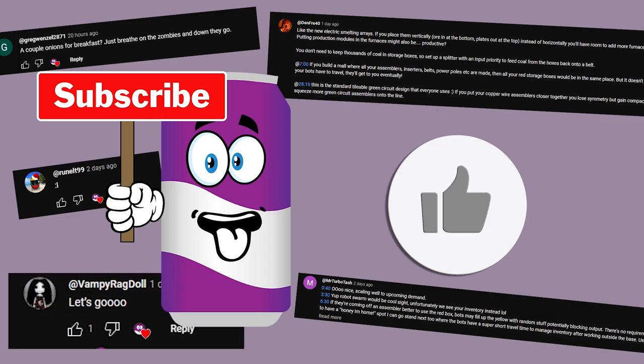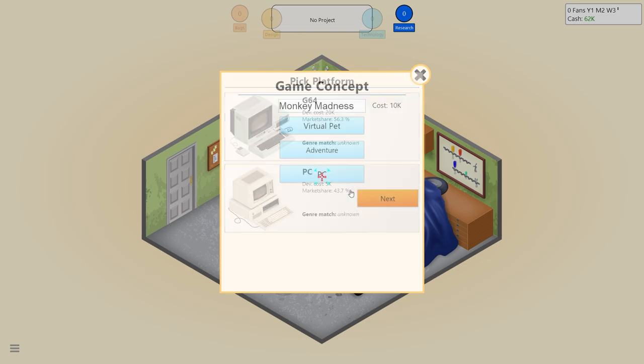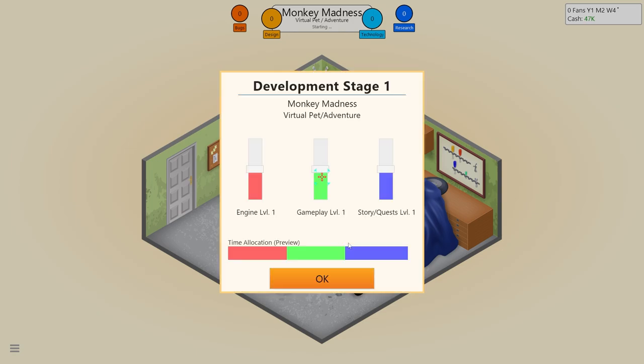Just popping in - if you haven't subscribed yet, click subscribe. If you have, chuck us a like and a comment. Back to the video - the G64, that brings back memories, as do the floppy disks. Market share - let's do PC. Graphics - we're going to do 2D. Start development. Game development runs through three stages - at the beginning of each stage you can decide what areas to focus on.